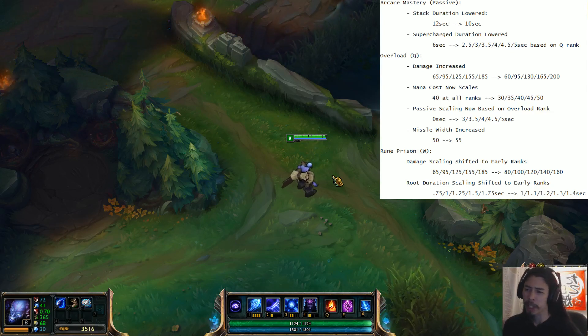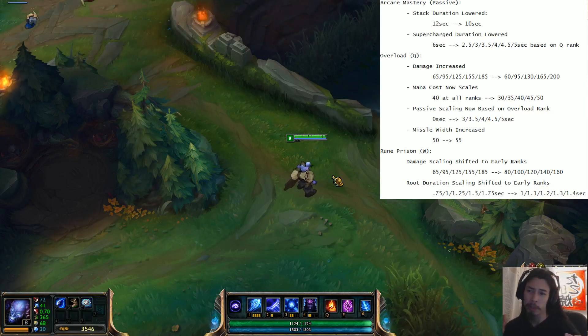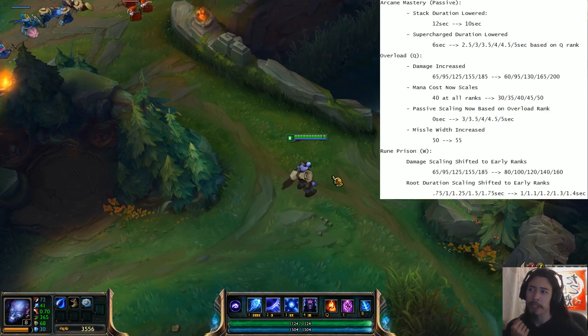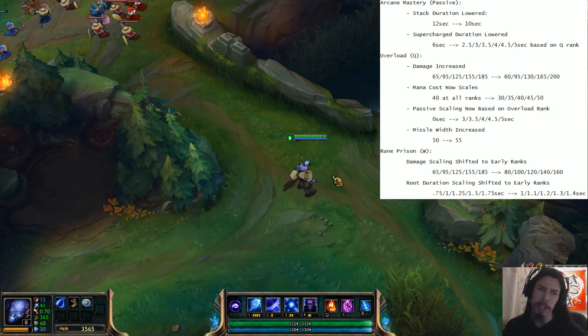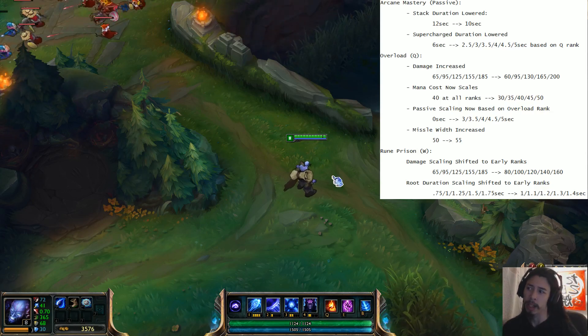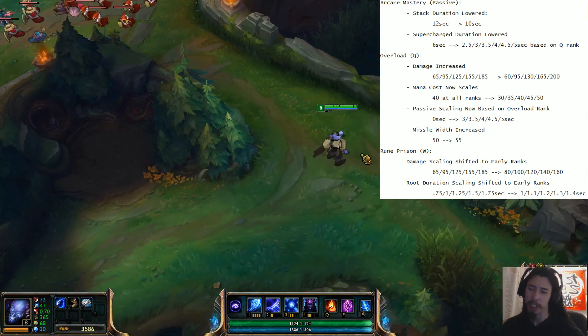Even playing against him, it's this weird game of red light, green light — is Arcane passive up? Don't attack him. Is Arcane passive close to being up? Don't attack him. Is Arcane Mastery down and can he not get it back up quickly? Destroy Ryze right now. I didn't like that aspect at all. Late game you can kind of get by with Arcane Mastery up, but in the lane especially it just felt like a really lame minigame. And these changes are looking to address that.